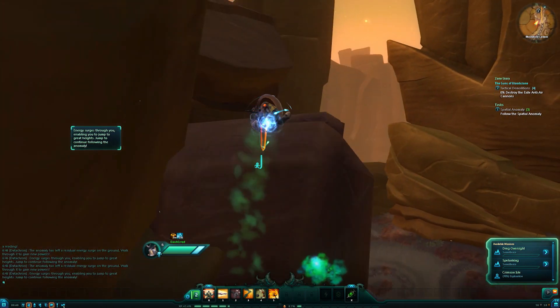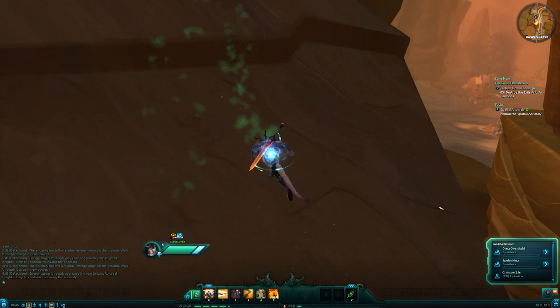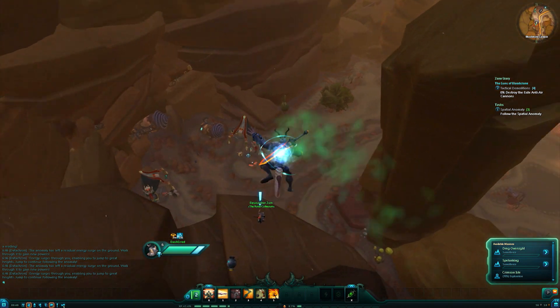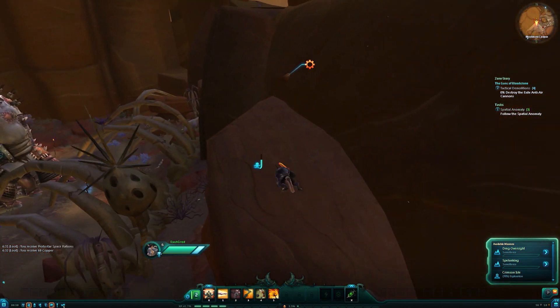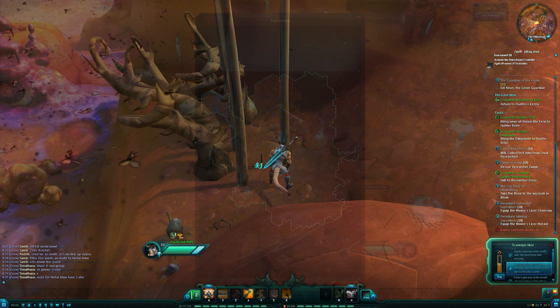Explorers climb higher, dig deeper and go farther than anyone in order to claim territory in the name of their faction. You can gain rewards from seeking out high vistas and exploring hidden caverns, and you must follow your locator to solve geographic challenges. A few mission types you'll encounter as the Explorer include exploration — Nexus is chock-full of secret places and you'll find every one. Use a combination of technology and agility to access hidden locations.